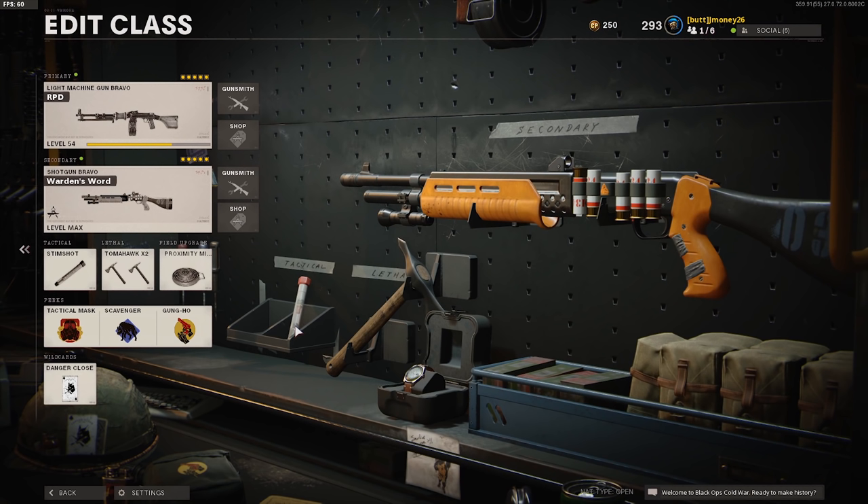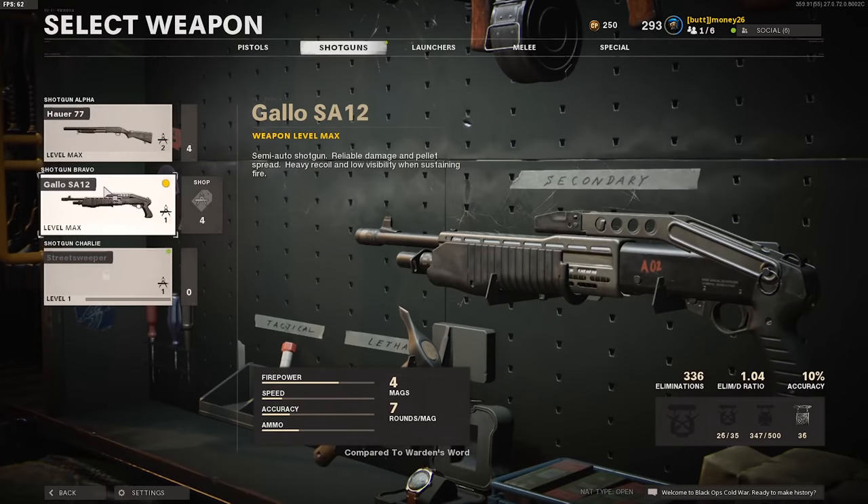This is the class we have for the RPD. We're going back to Double Tomahawk — I'm feeling a little frisky today. Attack Mask, Scavenger, Gung-Ho, and we're gonna switch this out because I want to try something.